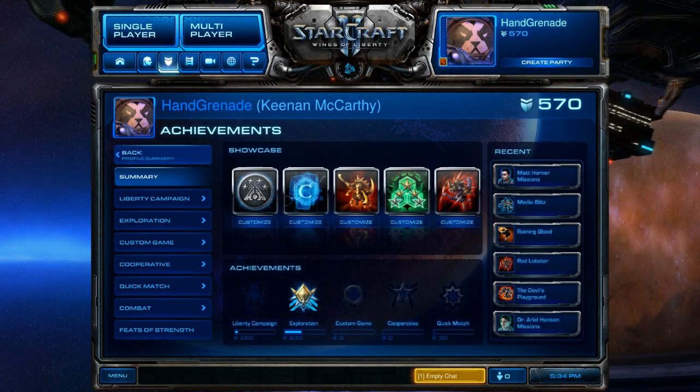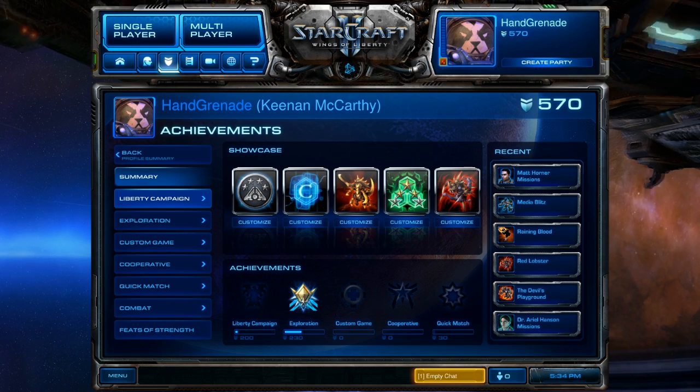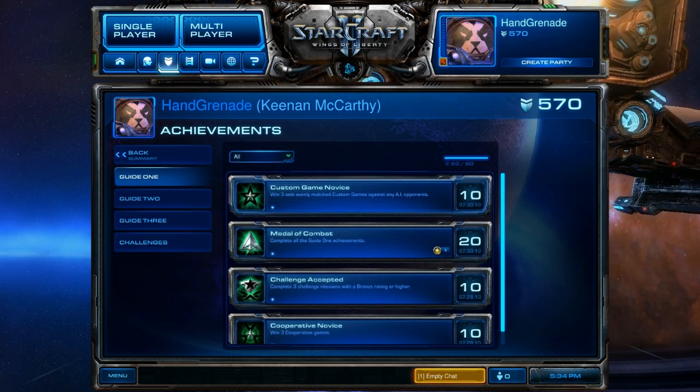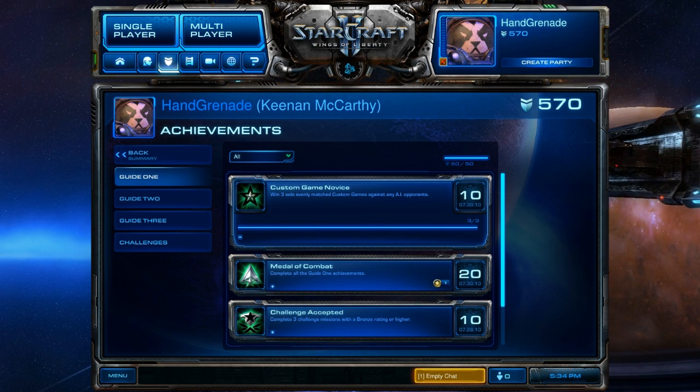For those of you who don't know how to get to the achievements, basically what you do is click that shield right there, and then you're going to get all these different categories. You're going to want to click the Exploration one, and then you will see Guide 1, Guide 2, Guide 3, and Challenges.